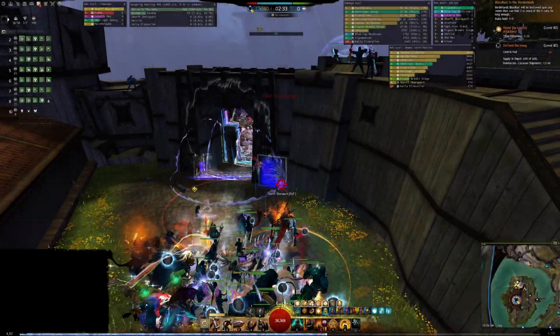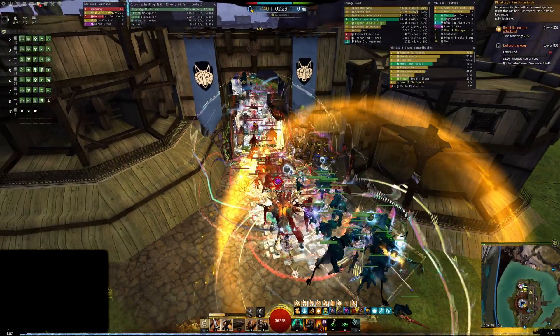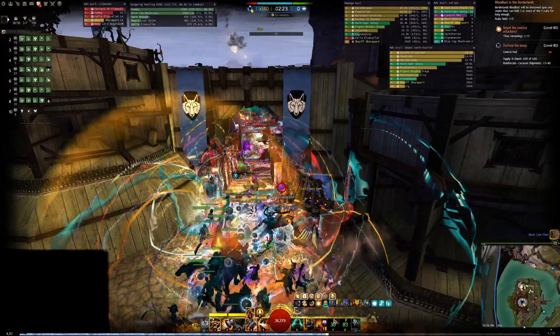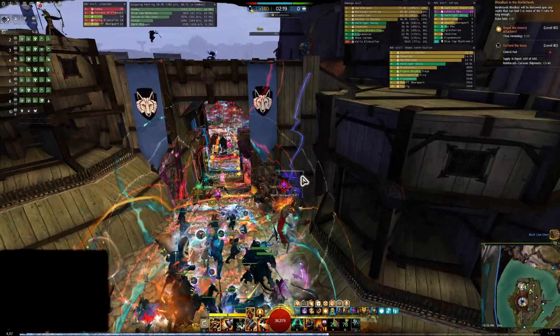Push out 3, 2, 1 — stab up, pushing out, wells on me, 3, 2, 1 — wells on me here, good split, hold this choke, do not go in yet, holding on me. We take portal in 3, 2, 1 — taking portal in again.